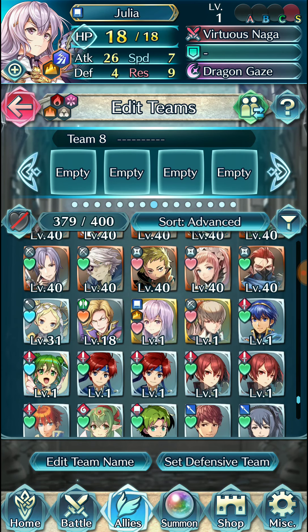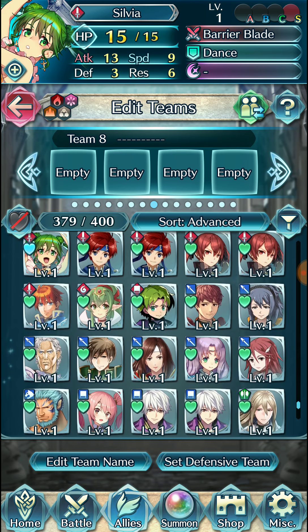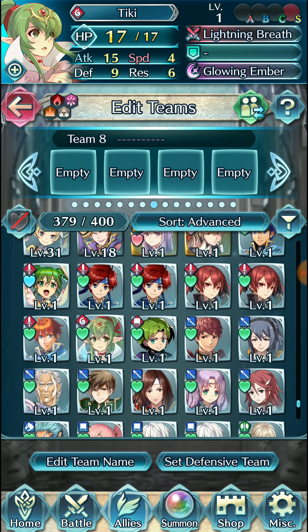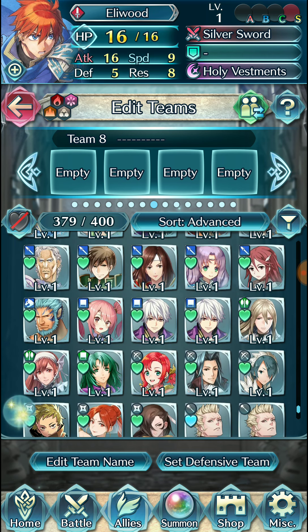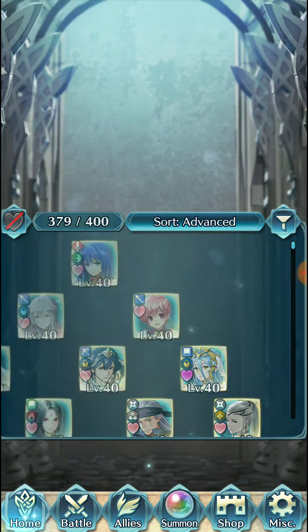At this point this is just my collection of units — mostly IVs I want to build them with. I keep one copy of each unit I get and try to get the optimal IV I want to use for building them. Typically there's a debate between two of them. This is the free-to-play Takumi that I'm just going to keep because why not? Kaze is probably going to be plus Speed — not sure yet.